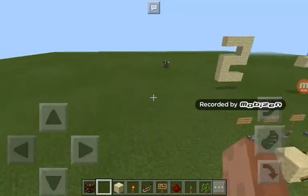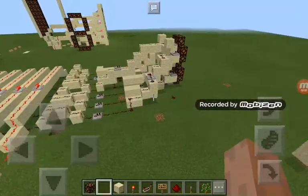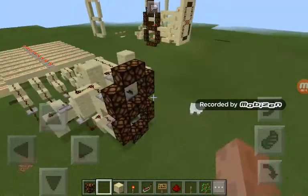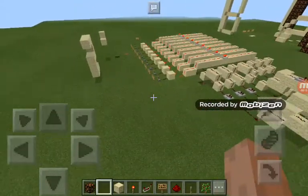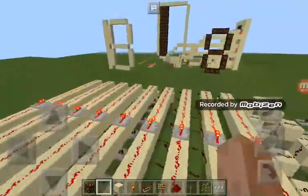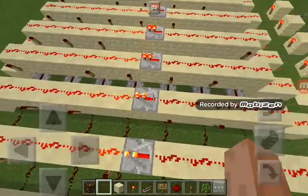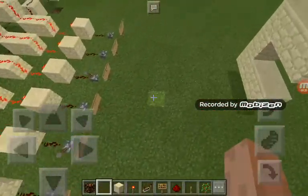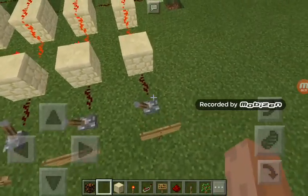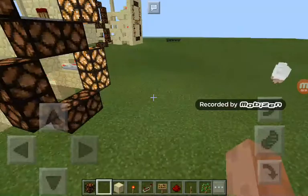Hey, what is going on guys. This is a number layer I made in Minecraft Pocket Edition. It can go up to nine, it took about two hours in total. The hardest part was programming, and that wasn't actually that hard. Let's do one and one.